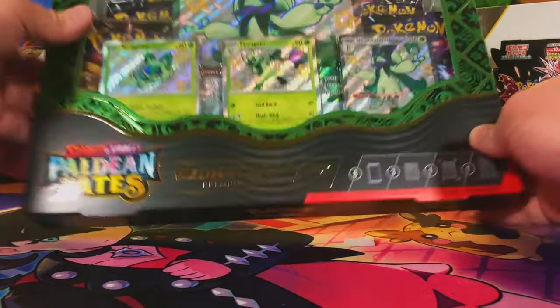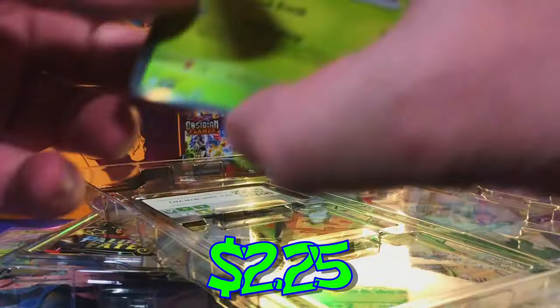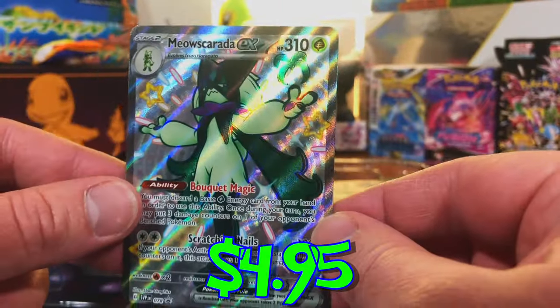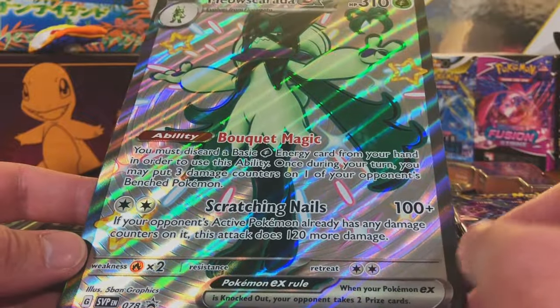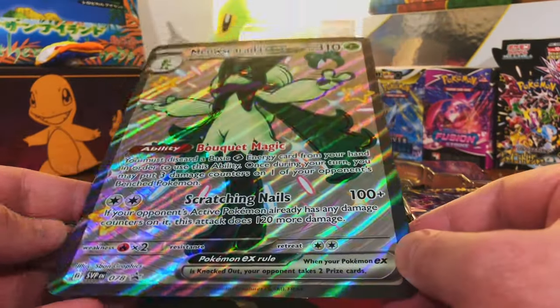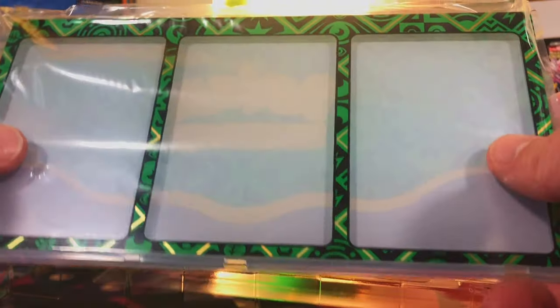Next up we got our Mioscarata box. First look at these promos — there's Sprigatito Baby Shiny, and then we got the Florigato. Here's your code card. And our Mioscarata EX Shiny Full Art promo — very nice. And we got our oversized Mioscarata EX. I have actually started including these in my grading submissions; I sent in my first Jumbo card a while back and it should be coming back soon. I think it's a fun new addition to my grading journey. We got eight packs and what looks like a card stand — yep, you can put your promos in here. Pretty cool.